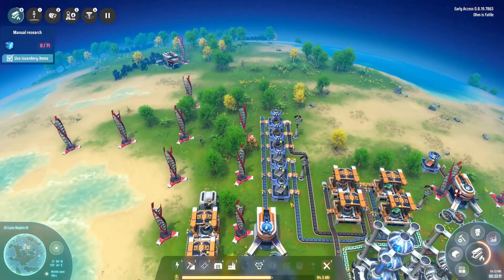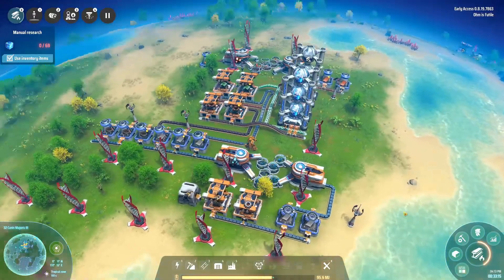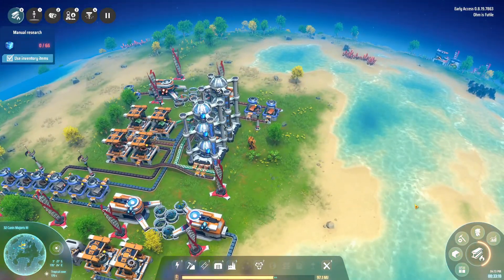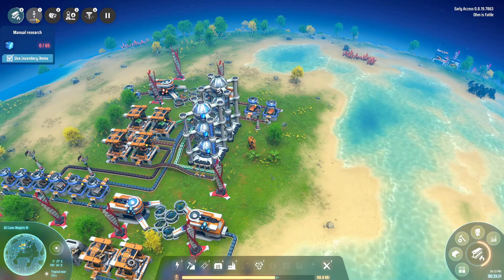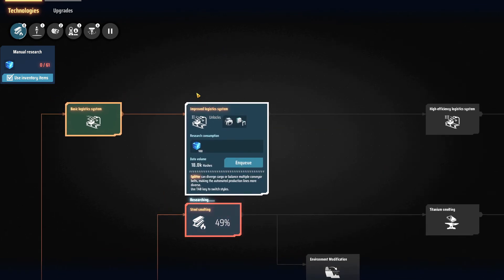Hello everyone and welcome back for episode 2 of Dyson Rush, where I try to build the smallest Dyson Sphere possible in the shortest amount of time possible. Not quite a proper speedrun, but still. Last time I got blue cubes and a few little things started.